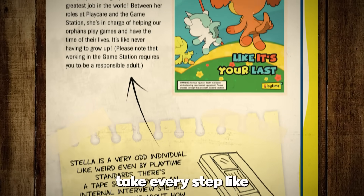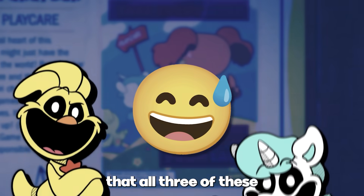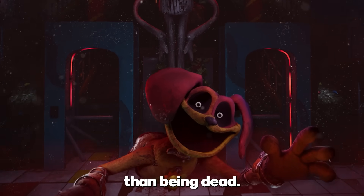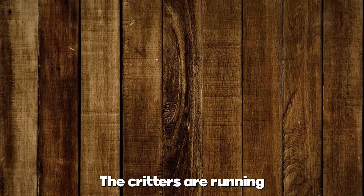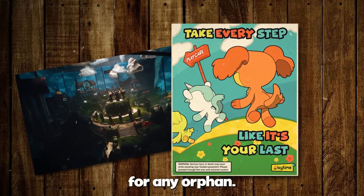The photo has the text, 'Take Every Step Like It's Your Last.' This is pretty ironic, considering the fact that all three of these toys have met their end. Dog Day is a special case though, but being possessed is probably even worse than being dead. The critters are running in the direction of Plague Care according to the sign, which we all know is basically a death sentence for any orphan.